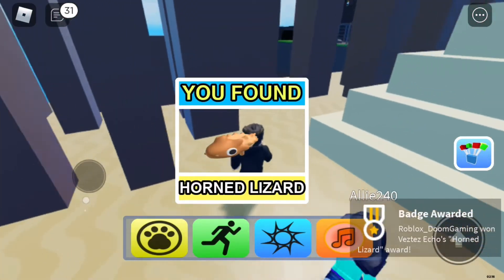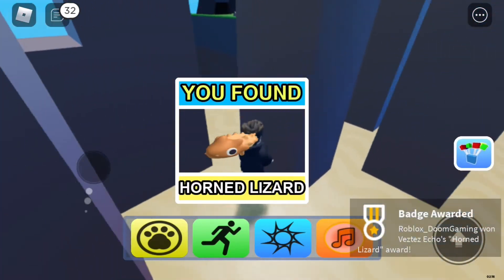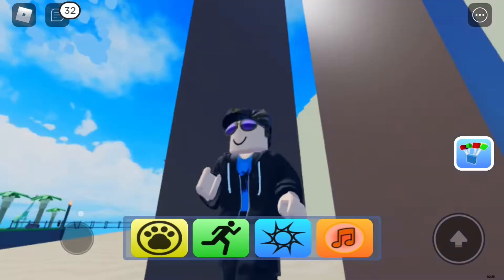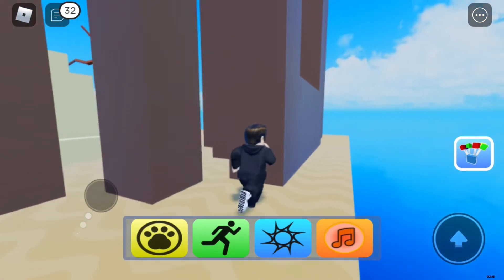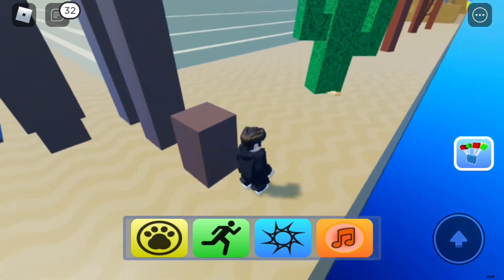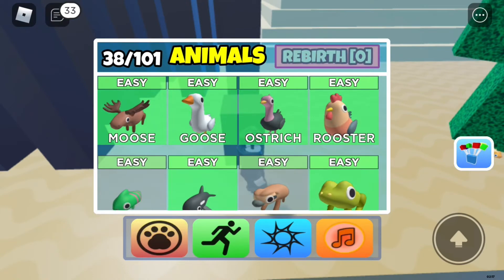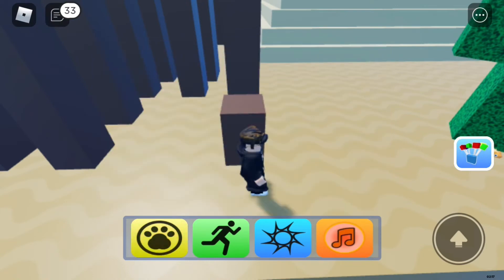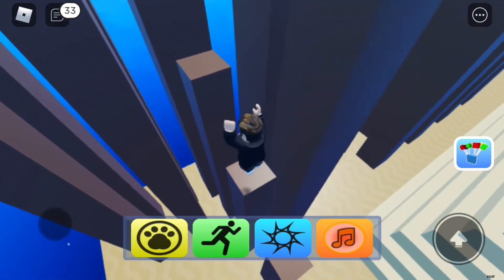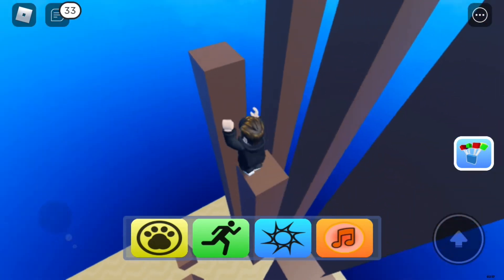Horned lizard — okay we got the horned lizard! Anything else over here? There has to be something in between these. Oh this is like an obstacle course too — this should be an easier one at least. How do I even get — okay maybe just a bunch of stairs. This animal better be good whatever it is because I'm gonna have to be jumping a lot.